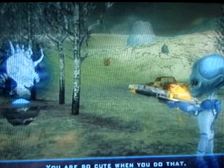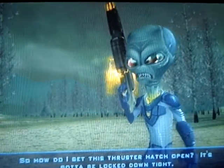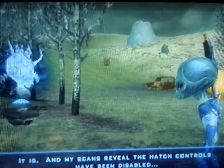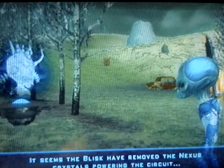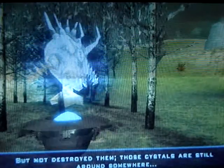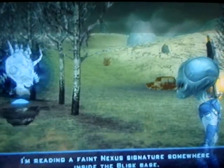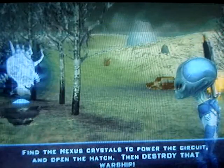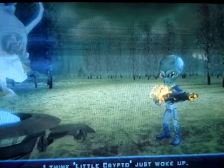You are so cute when you do that. So how do I get this thruster hatch open? It's gotta be locked down tight. It is, and my scans reveal the hatch controls have been disabled. It seems the Blisk have removed the Nexus crystals powering the circuit, but not destroyed them. Those crystals are still around somewhere. I'm reading a faint Nexus signature somewhere inside the Blisk base. Find the Nexus crystals to power the circuit and open the hatch, then destroy that warship!